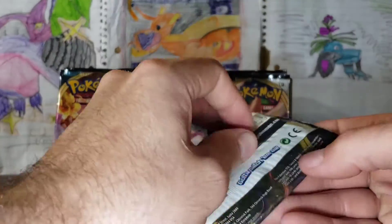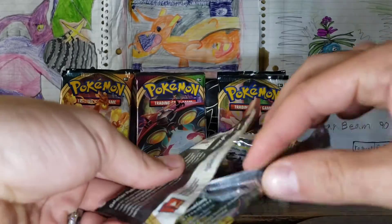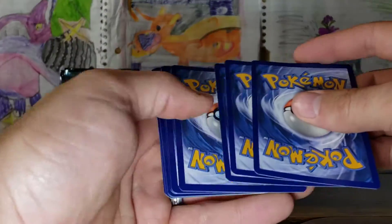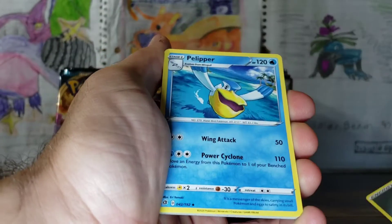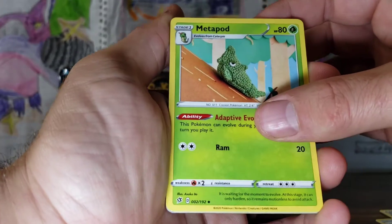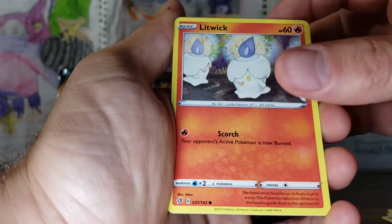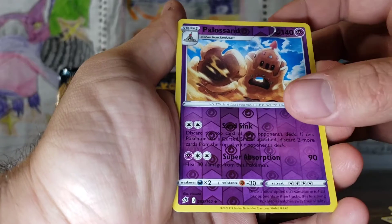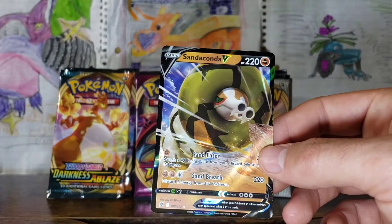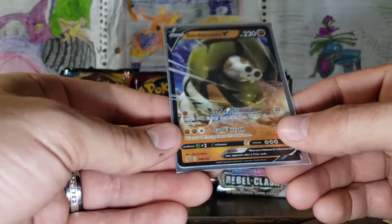Rebel Clash. I've had some luck with Rebel Clash, just in the boxes like the Galarian Ponyta and Galarian Rapidash boxes — had a lot of luck with them. Here we go. Steel Energy. Pelipper, Speed Energy, Metapod, Galarian Meowth, Caterpie, Galarian Corsola, Litwick, Shinx, Palossand, and a Sandaconda V — Ultra Rare! I figured something was back there. We're going to use an Urshifu sleeve. I sleeve up all my Ultra Rares.